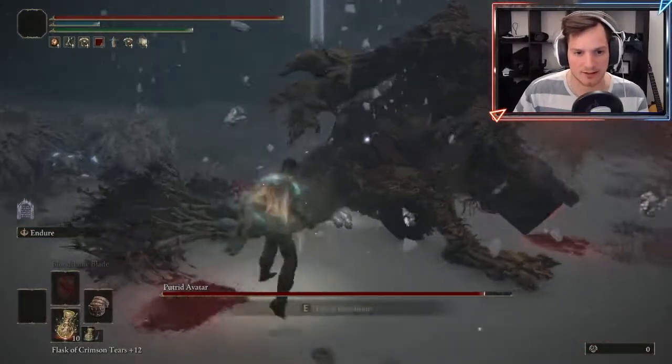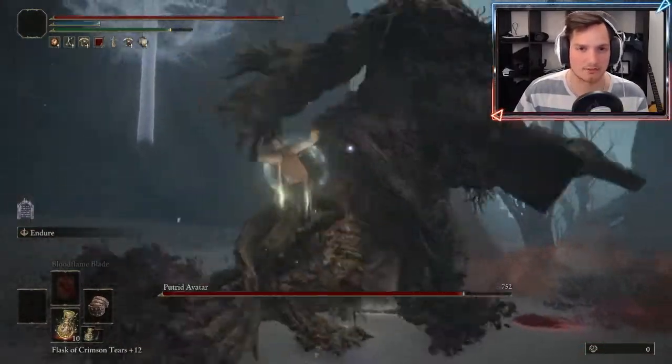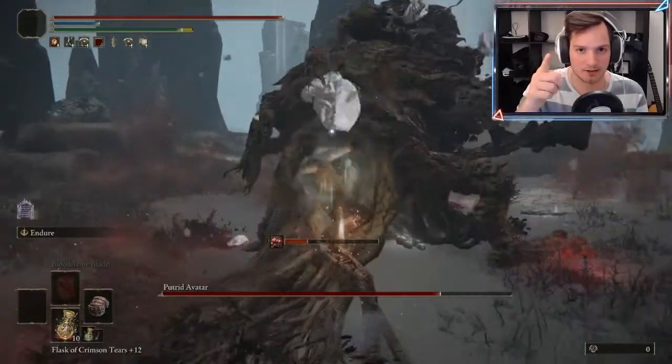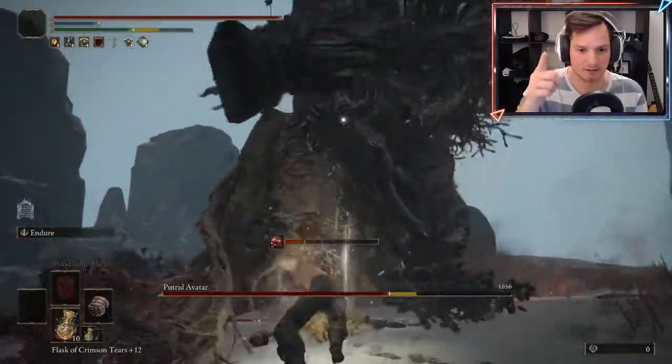So I'm using strength and dexterity for this build, and I'm using the Caestus plus 25 fist weapon. Not the Spiked One, mind you — that's cheating. That's not a Boxer slash Street Fighter build.